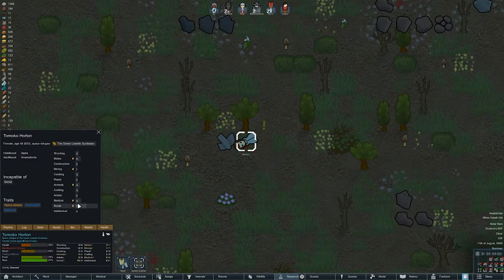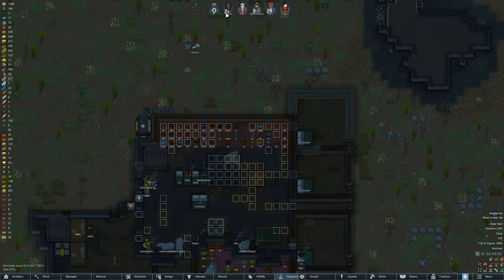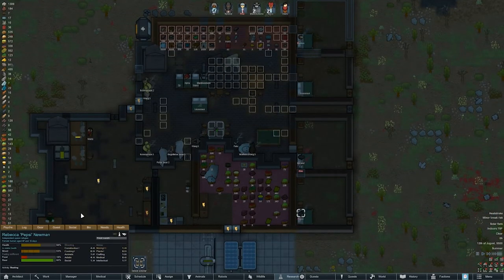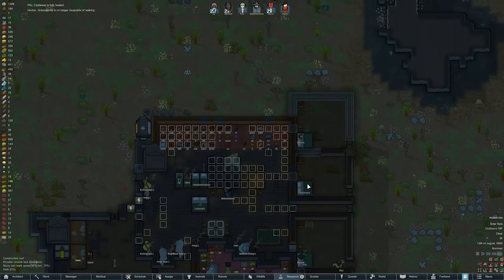Another transport pod — social, heavy sleeper, night owl, psychopath. Overall you're okay at least with animals — you'd be good for cleaning and hauling. Wait — incapable of social, but that's your best trait. Let's just grab you and hold you for a bit. Go ahead and rescue this person. They're sleeping outside but I don't really want either of you.